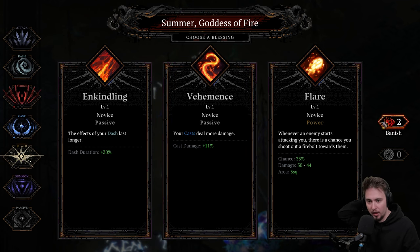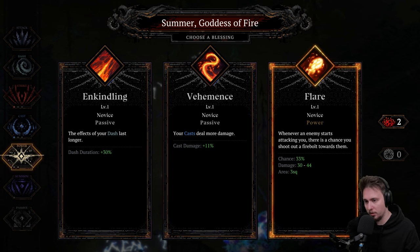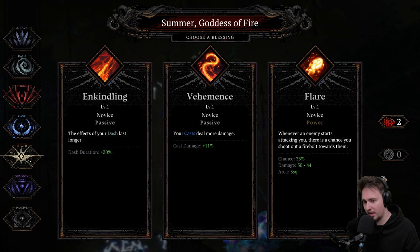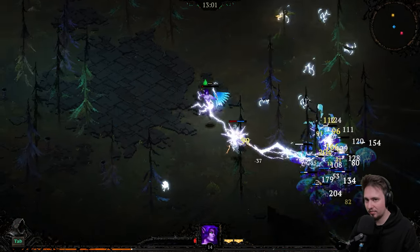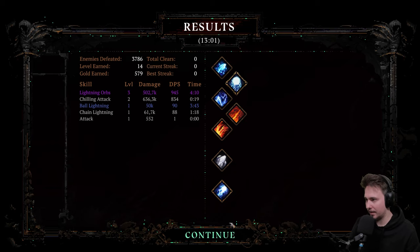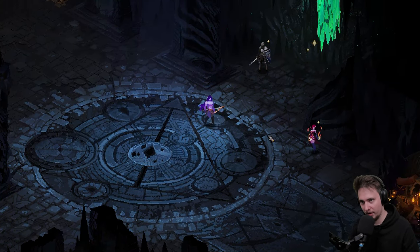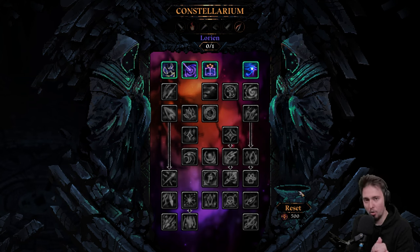Whenever enemies start something — we don't need that, we don't need that. We kind of don't need that either — that was pretty bad. Oh, I died — I looked at the minimap. But I think that was pretty good overall. The choice of my first ability was just really bad.